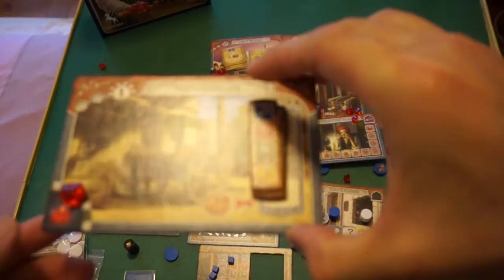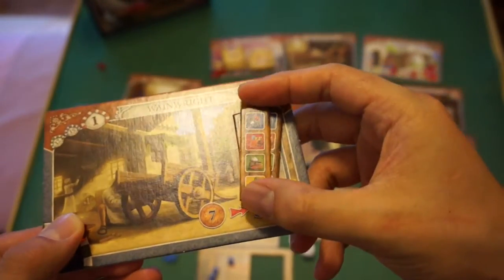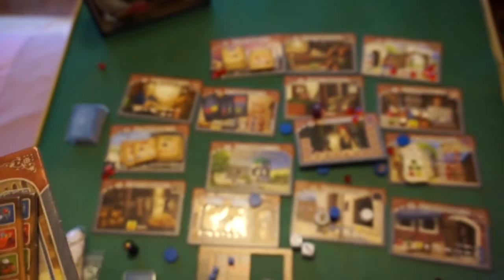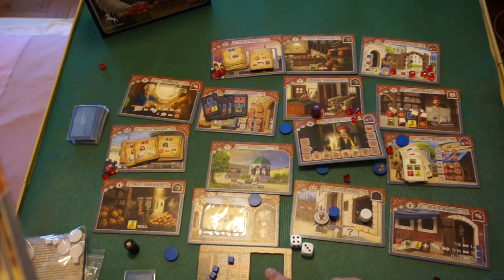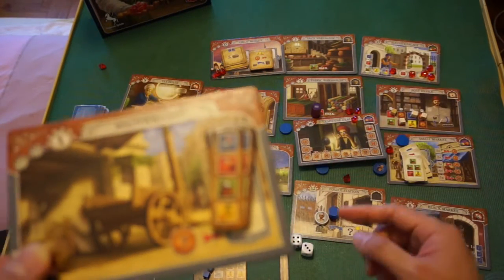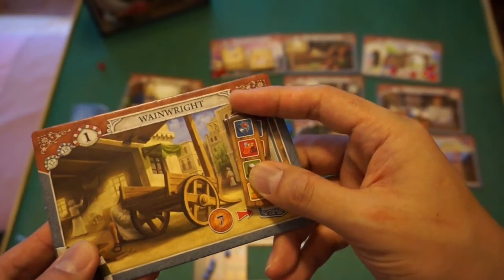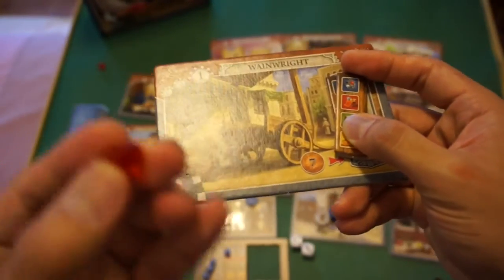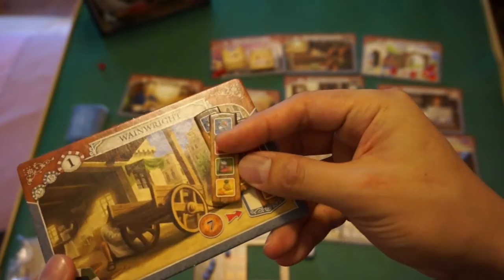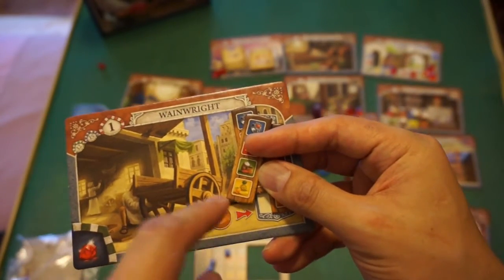The Wainwright is where you buy extensions for your player card, allowing you to store more resources. At the start you can only store two of each resource type; with extensions, you can hold up to five of each. If you buy all three extensions and max out your card, you receive a bonus gem. There's no competition here — the number of available extensions is multiplied by the number of players, so nobody can block others from upgrading.